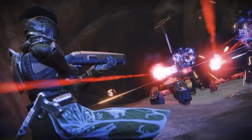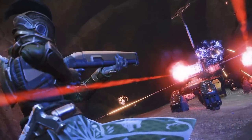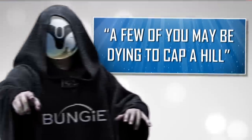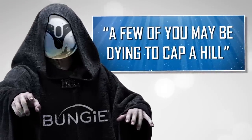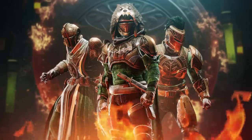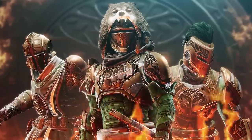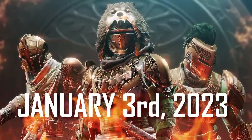In at number 9, Iron Banner's got a new game mode called Fortress. It's basically zone control but with a deadly twist. Bungie's teased that a few of you may be dying to cap a hill — make of that what you will. Iron Banner is also bringing back the iconic Hunter's Wolf Cloak and old school Iron Banner armor sets. Fortress launches on January 3rd.